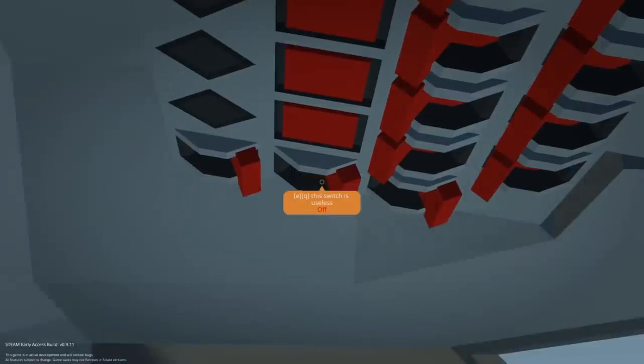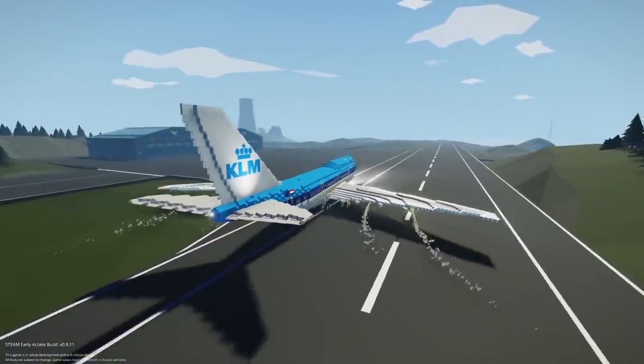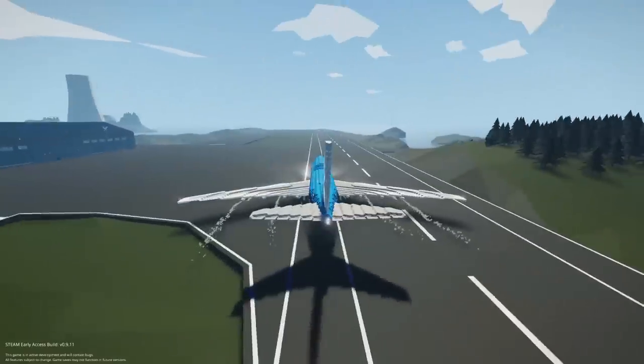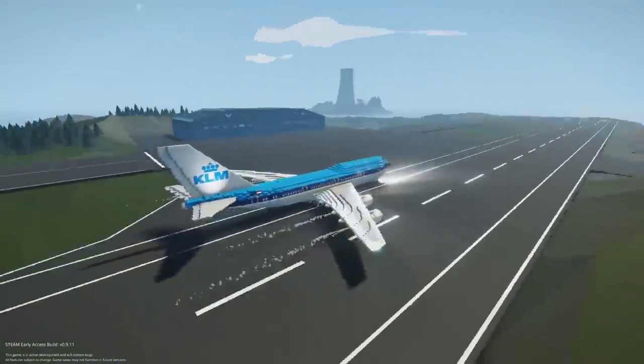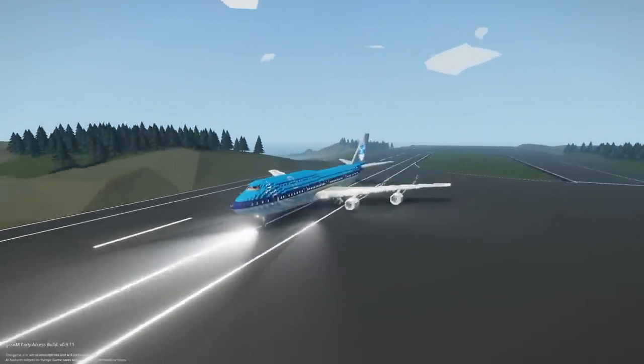Dude, we're doing it. There's a 'this switch is useless' switch. Turn on the useless switch. Okay, it's on. Nice. Good job. Dude, this is looking good. We're flooring it. This is way more clean than the first one.